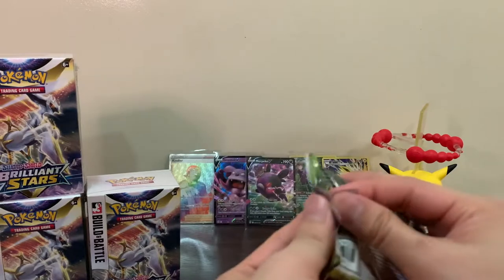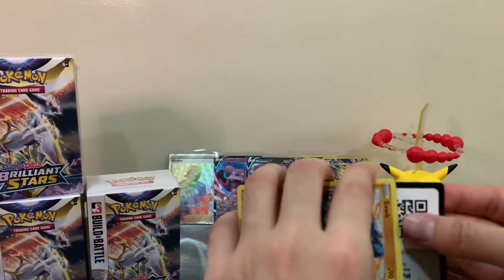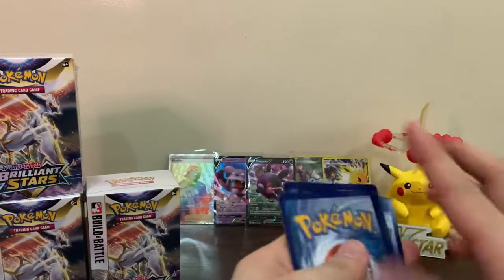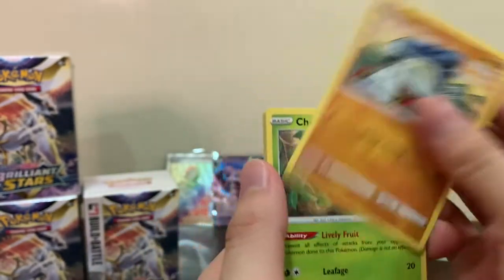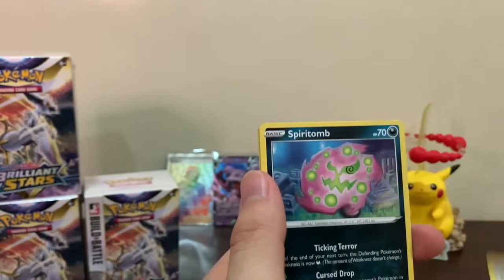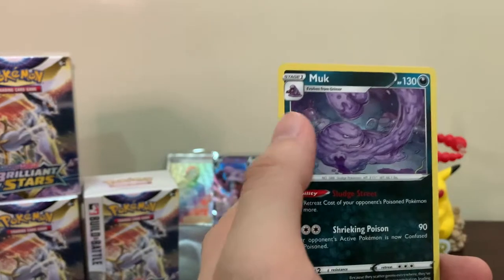Let's continue. We already pulled a Trainer Gallery from our first pack of this box - is that the only one we get? We got Gloria, Dusclops, Staryu, Cherubi, Riolu, Starly, Spiritomb, Dusknoir as our reverse holo, and just a Munkidori.